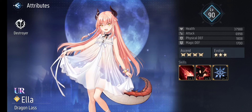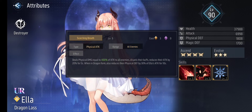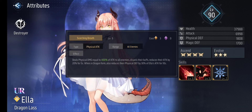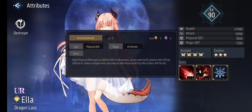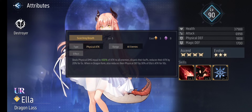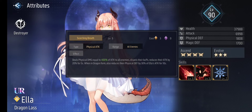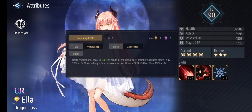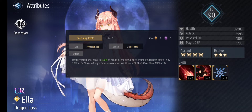For her skills — the first skill is Scorching Breath. This is her level 5 skill that deals physical damage equal to 400% of attack to all enemies. It dispels their buffs, reduces their attack by 20% for 5 seconds. This is a very useful skill, and also when in dragon form it also reduces their physical defense by 30% of Ella's attack for 10 seconds. That is really one of the most terrifying skills in the game right now.